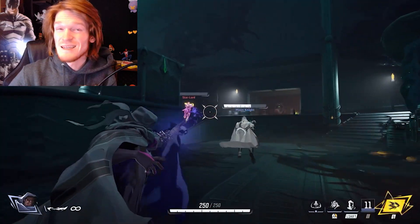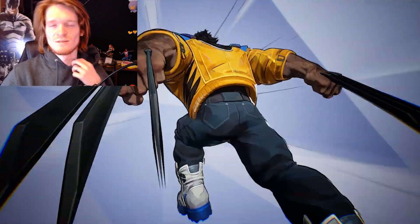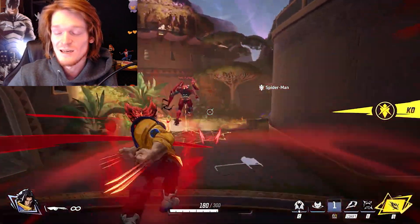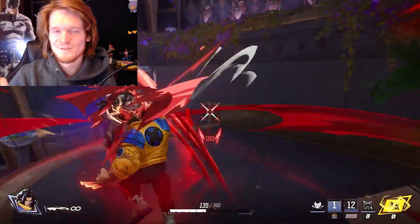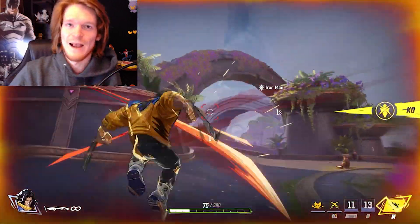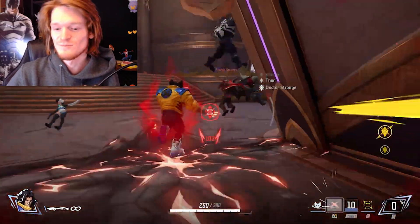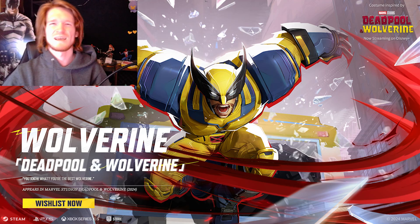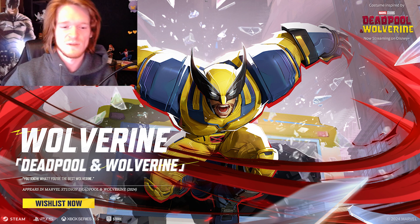One day till launch was Wolverine's gameplay reveal. They even showed the old fastball special where Hulk can pick him up and throw him, which is always fun. Out of their 33 characters, I think they only missed on Wolverine visually — and in leak territory, Human Torch also looks a bit off. Wolverine looks rough visually, but thankfully he looks fun to play. We do have the Deadpool and Wolverine film skin to compensate. And is it too much to infer that Deadpool will be coming down the line? Hopefully soon.